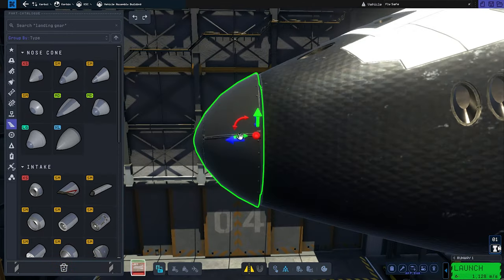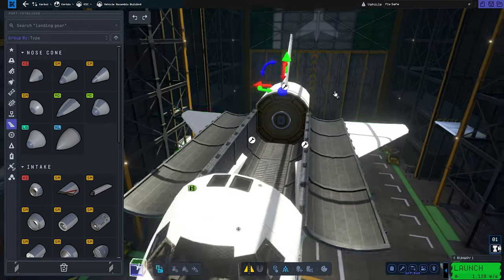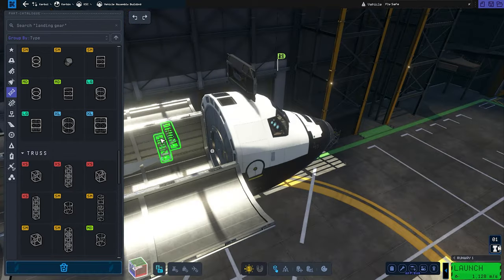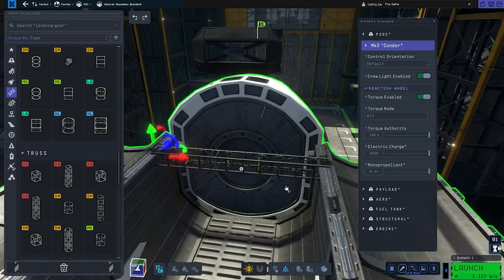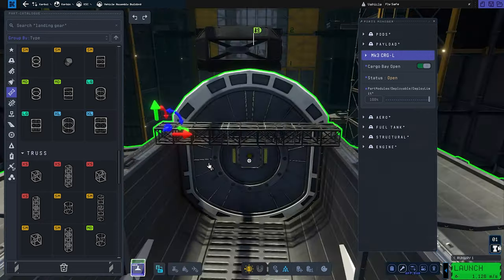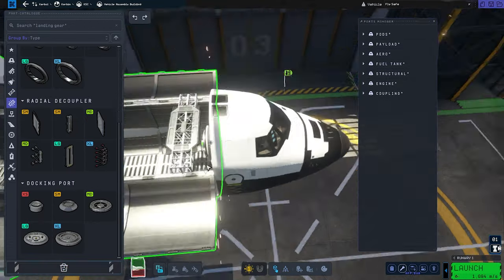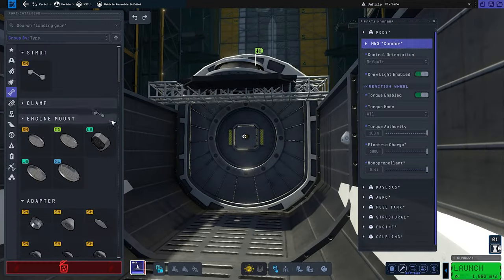Currently we are limited by what parts we have available in the stock game, and since there are really no mods as of yet, we need to either skip some steps or improvise. I managed to get the vehicle as close to real-life as possible for right now, prior to any updates post-launch. This was a complicated video to make — I've built like four different vehicles, three of which are classic rockets and only one worked really. And that is the correct placement for the docking port — just a little truss thingy.